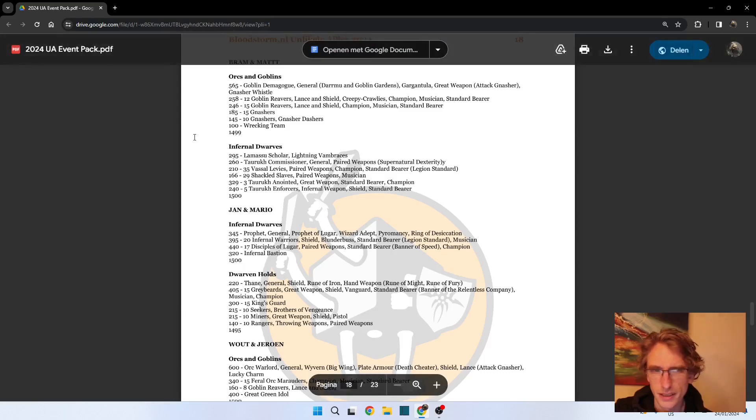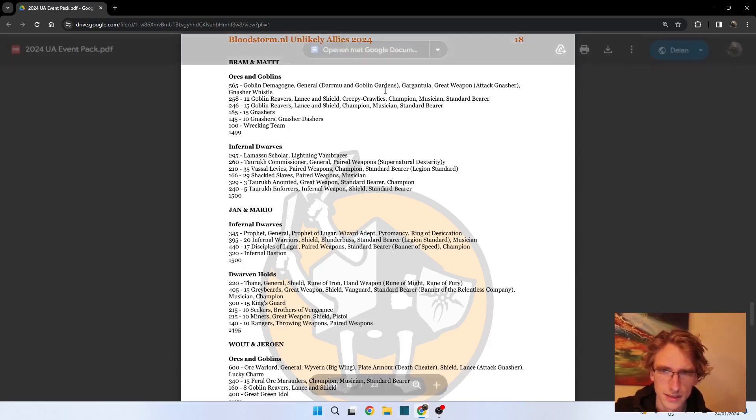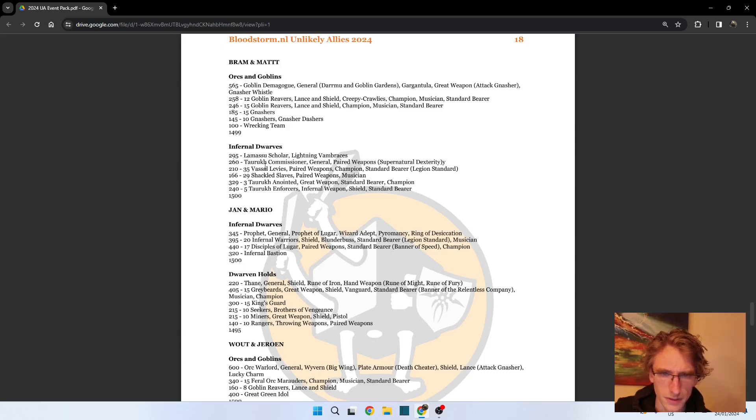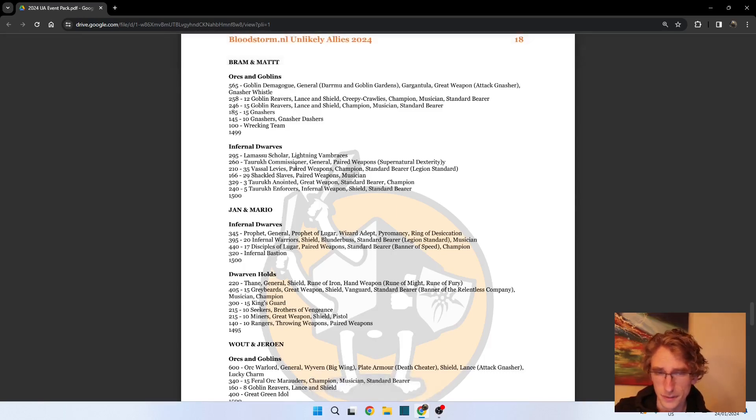I don't really know if the Goblins and Infernal Dwarves combination is a particularly strong one, but I think most players here came just to have a fun event anyway. The Infernal Dwarf list is quite varied with a Lamassu Scholar, so this side takes most of the magic. We have a Toro Commissioner, Vessel Levies, Shackled Slaves - just 30 wounds of Resilience 4, which is quite good value. The Taruk Enforcers with Resilience 5 are also solid. I'm looking forward to seeing them work.